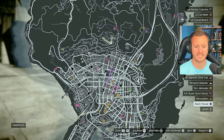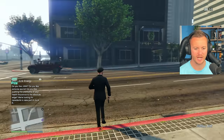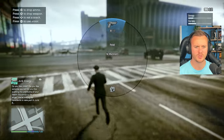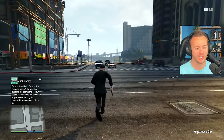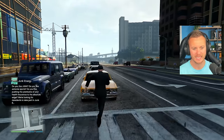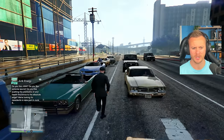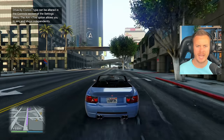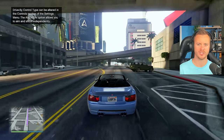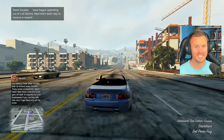First, we need to head over to the stash house. Keep in mind, we don't have any vehicles — absolutely nothing. We can literally just steal a car right now and head on over there. What weapons do we have? A pistol. Starting off from literally nothing in this game is going to be a challenge. We'll go for this car. Let's head on over to our first location. We're at 800,000 — let's see what we're at at the end of this video.